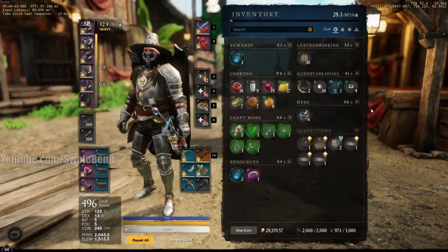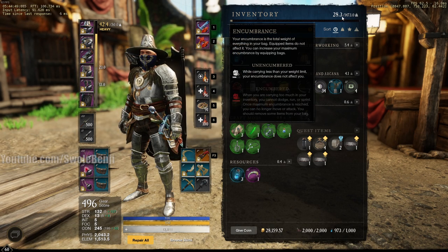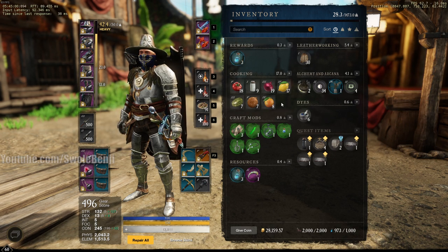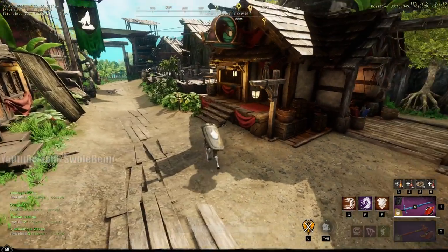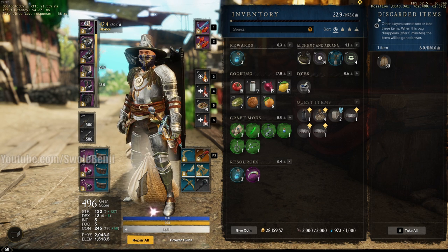Let me educate you on dropping items. Right now my character can carry around 2200 pounds before he can't move anymore - you can still slow-crawl around. All I have to do is go to my stash, take everything out of storage that I want to sell, carry as much as I can, and drop it on the ground. When you drop something, read this notice: other players can't see it, they can't take it, and it disappears after three minutes. You can easily drop a bunch of stuff on the ground from your storage, then go list the auctions you want - that way you have room and you'll be fine.